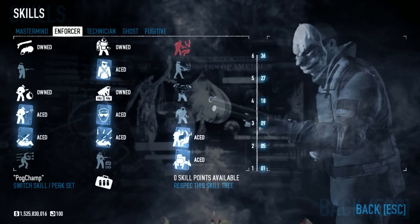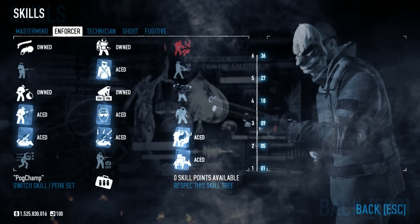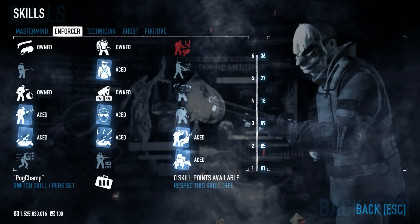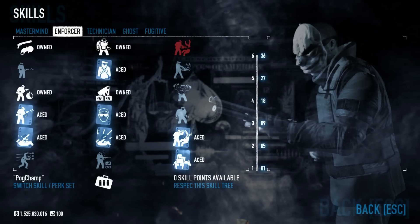In my current setup I have neither of those, but somewhere in the description I'll link to what the build would look like if I were to shoot for one of those. I do think it is a little unnecessary to pick up both a saw and C4, so I would not recommend getting both. You're pretty much just hindering yourself at that point.